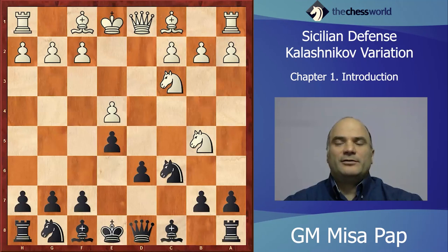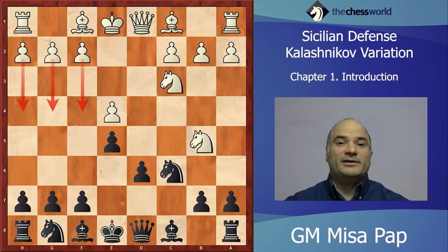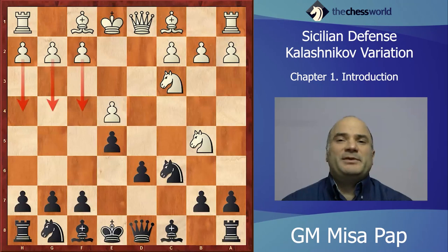It could also be useful for people who don't want to be under attack. If you don't feel comfortable with your king under attack — your opponent with White simply launching a pawn avalanche against your kingside with f4, g4, h4, g5, f5 — it could be quite dangerous, especially in ultra-sharp Najdorf lines. Or if somebody tries the Dragon Sicilian, he could simply be mated.